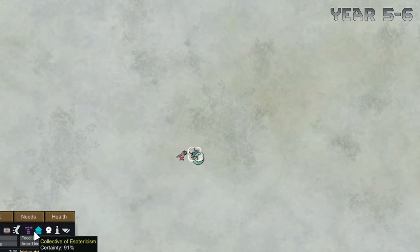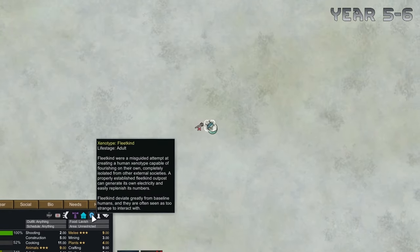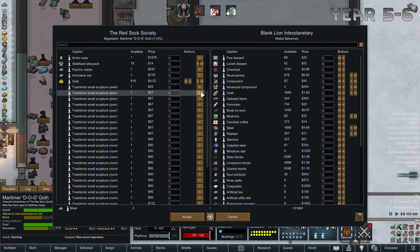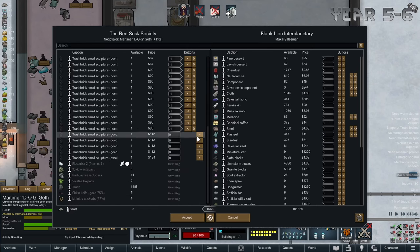And here we have another unfortunate soul — Sam. You know what that means: more fabric cores. Look at all these trash brick sculptures we made. Well at least they're worth something, which is a pretty big step up from having zero value as trash bricks.